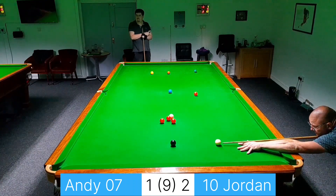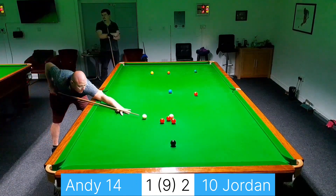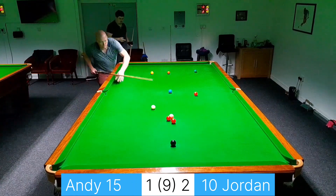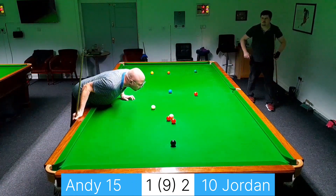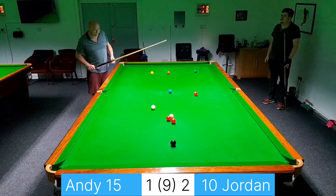Sort of gently nudge the cue ball up and have that red that's below and to the left of the pink, rather than trying to come back across the table. It hasn't quite gone far enough, so rather than just rolling through for the black, I've got to play the softer shot like that. I don't want that one so much — it's been on the pink, it's still okay.